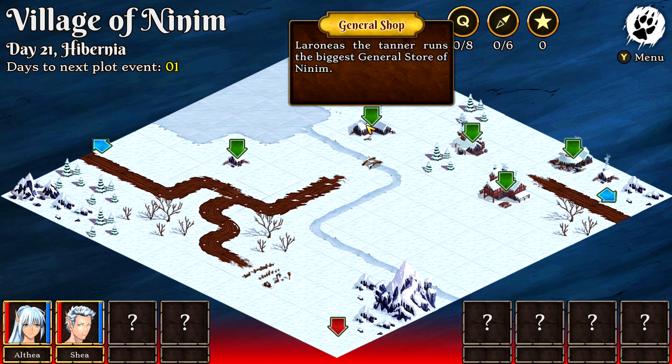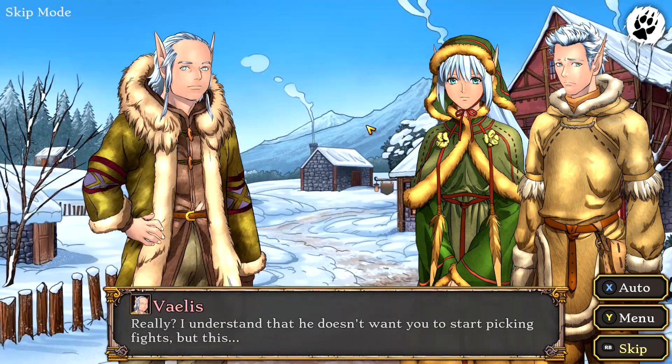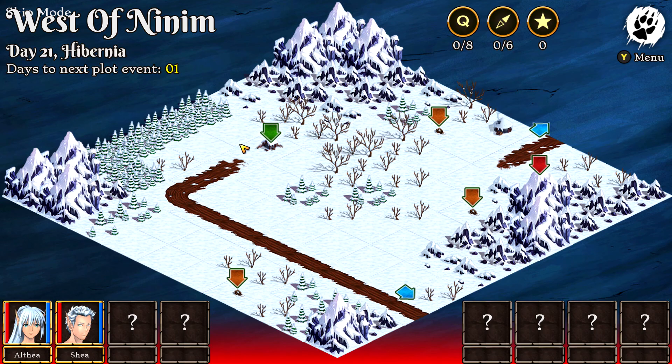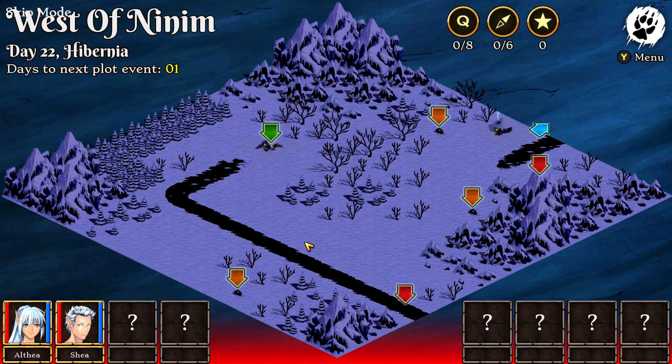We're going to start things out by clicking on the blue arrow to move into town. Then click on the general shop — fast forward through this — you'll get some coins and meet all of the townsfolk. Once you are done here, head back to where you came from, take the road back, then click on your house, and it's going to fast forward to nighttime. You're going to get your first quest right here.